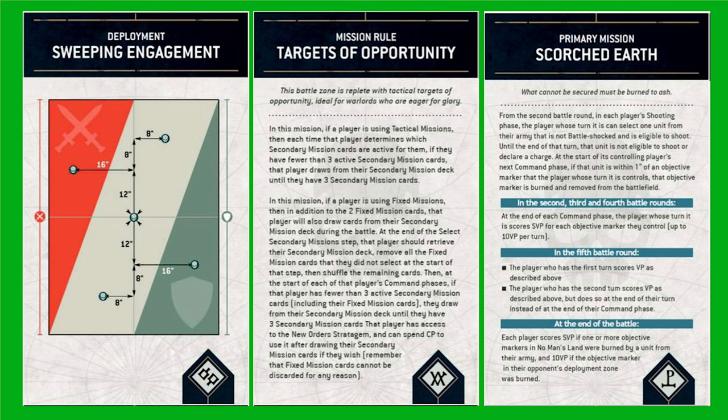The mission rule was Targets of Opportunity, allowing you to have three secondary objective cards in your hand at once. The primary objective was Scorched Earth, which rewards you five points for holding one objective and an additional five for holding a second. You also score an additional five points for burning an objective in no man's land, or ten points if you burn an objective in your opponent's deployment zone. So the key detail here is you can score a max of ten by holding two objectives, plus a bonus of five or ten for burning another. This meant all you really need to do is hold your own objective and one in no man's land.